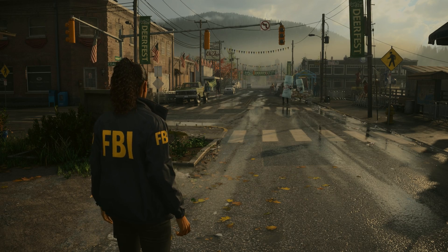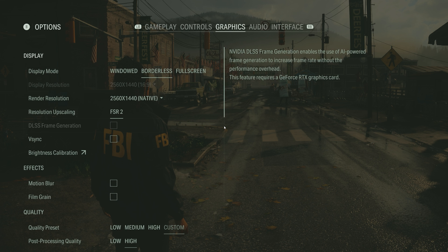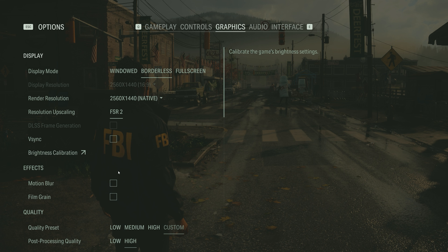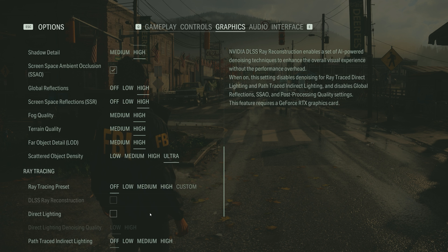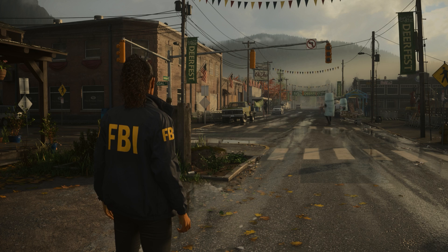Let's go through the settings first. We're running the game at 1440p. As you can see, FSR2 native is the only option — there is no TAA. We've maxed out every single setting except for path tracing, and we are going to look at path tracing because there are some issues there as well.